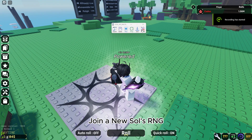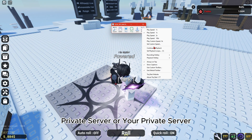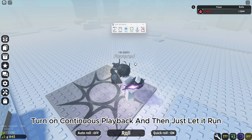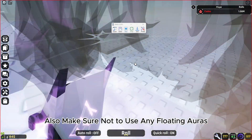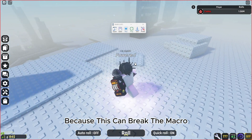To set it up, all you have to do is join a new Souls RNG private server or your own private server, turn on continuous playback, and then just let it run. Also, make sure not to use any floating auras because this can break the macro.